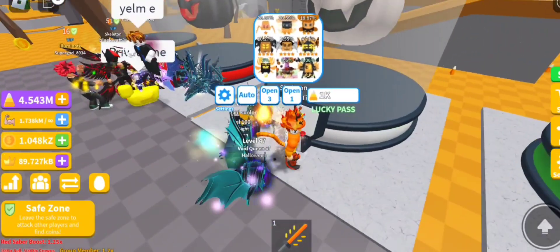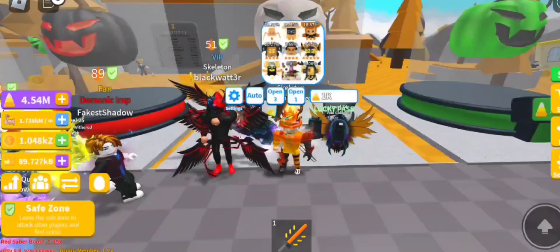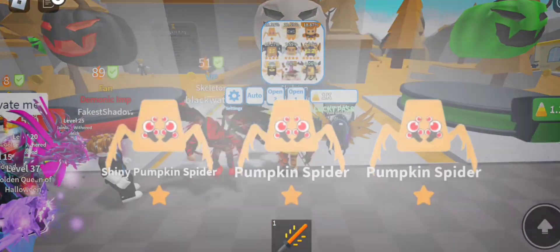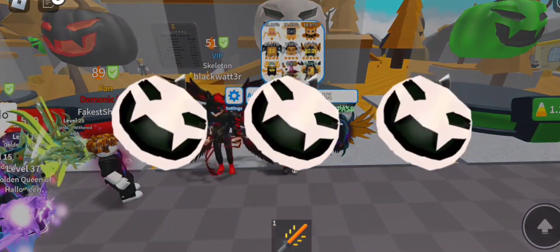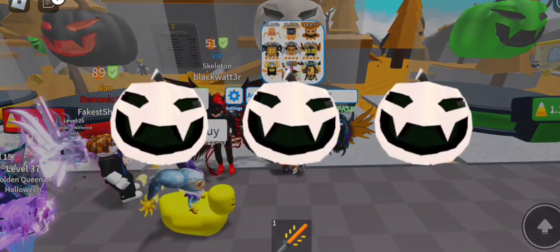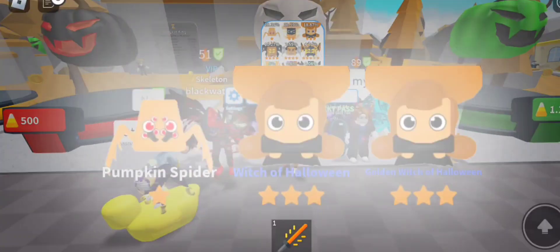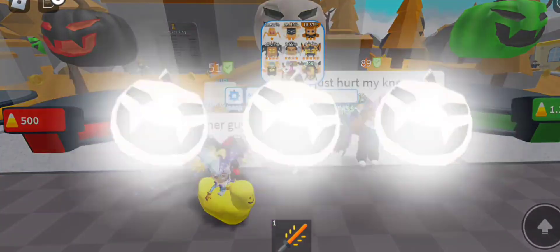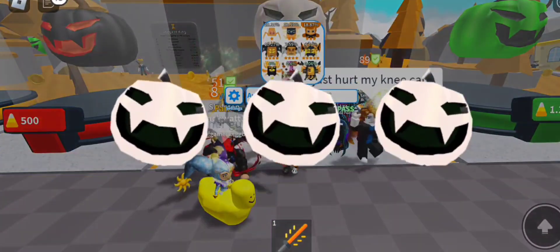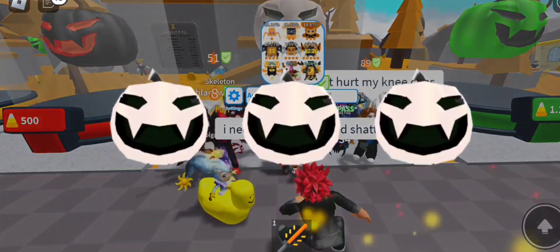The next egg is the 1,000-cost egg. I'm going to stand here — boom, there we go. I'm going to do a little dance because why not! Our goal is to get as many triple moon pets as we can. Oh, we just got the pumpkin explosion one! Let's continue — I'll do a time lapse again and see what we can get.